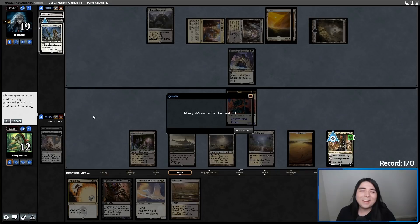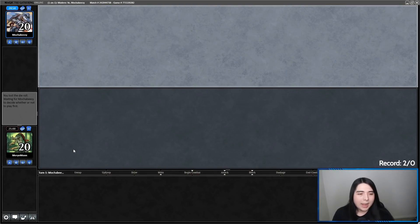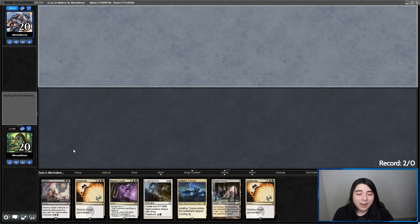I hate when people do that — it's like I'm trying to get content for the video. People don't want to see half-games. Those kinds of things make me want to just keep it in the video out of frustration that our time was wasted. Got a game here against Mocha BZ, who we've played against a few times before. We're going to be on the draw with some Black-White Dragon Pox — and that's going to be a mulligan.